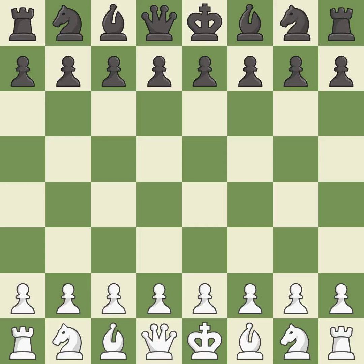Queen's Gambit Declined, Ragazin Defense. 5.Cxd5 xt5 6.Bg5 h6 7.Bh4 — a close game that was lost by a mistake.